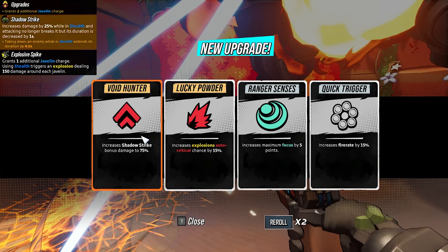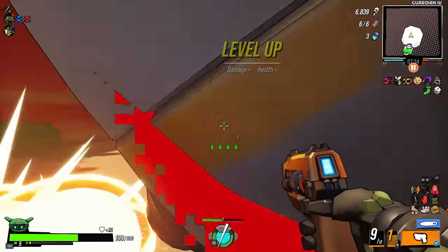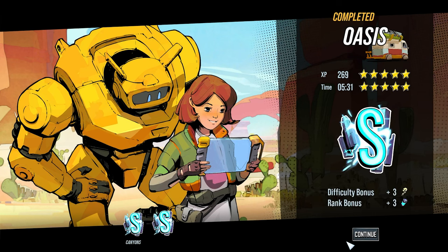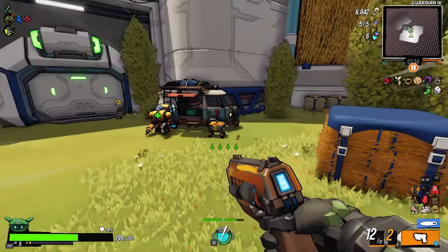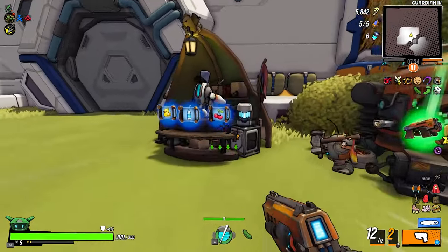Alright, that's easy. Increase Shadow Strike bonus damage to 75% — yes, please! That is amazing. So we got plus 75% damage now when we are in stealth and when we exit stealth. The other way around — when we are in stealth and when we exit stealth. But you get my point.